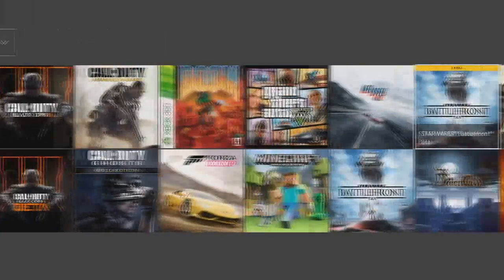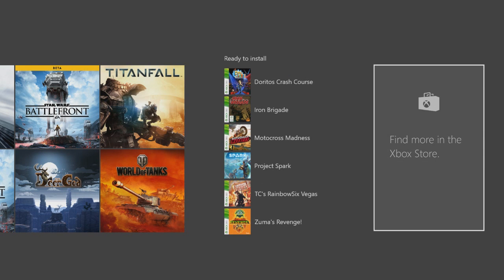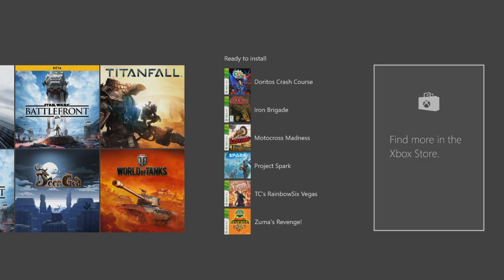So you can go over to your games and you can see what games you have installed on your Xbox 360 that you can install over here. This list could be long, it could be short, there could only be one game. Don't worry if you don't have many games right here — this is not all the backwards compatible games.